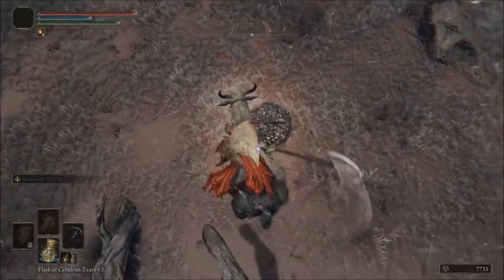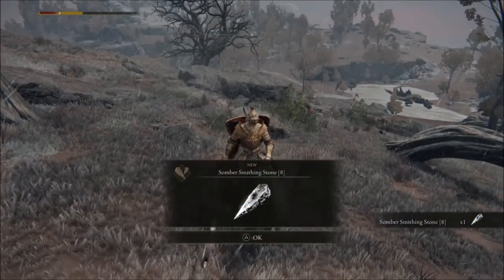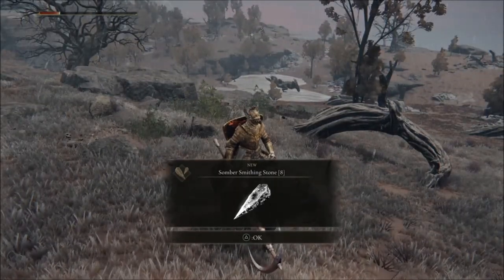I'm not sure if I'm gonna kill it this time — yeah, I did! You have to run out. See how much damage he did? I'm at 90% of my health gone. But that's it — that's the Somber Smithing Stone.